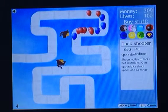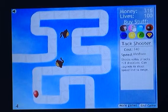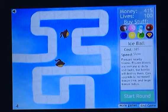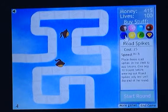The Dart Monkey costs $250, speed is fast. It shoots a single dart, can upgrade to piercing darts and long-range darts. Tack Shooter costs $340, speed medium. Shoots a volley of tacks in 8 directions, and can upgrade to shoot speed and enhanced range. Ice Ball costs $385, speed is slow. Freezes nearby bloons, but frozen bloons are immune to dart attacks — bombs will destroy them. Can upgrade to increase freeze time and larger freeze radius. Cannon costs $520, speed medium. Launches a bomb that explodes, and can upgrade to bigger bombs and longer range.